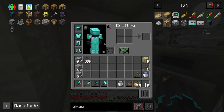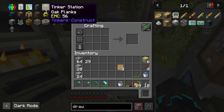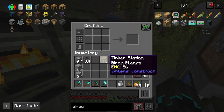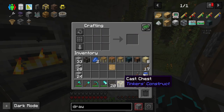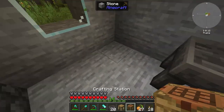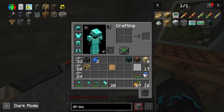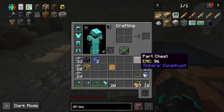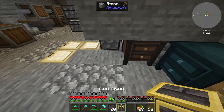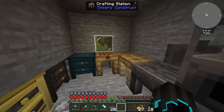What I really want as well are these tinker stations, because those are going to be key to making what I want. I made all the tables - these are not machines - and I believe I can just place it all like so. Perfect, this is a nice little tinkered area.